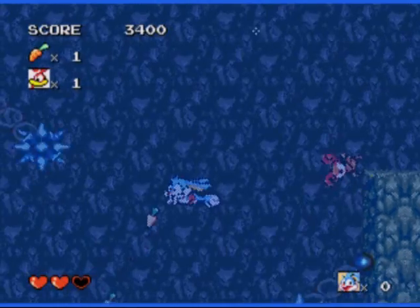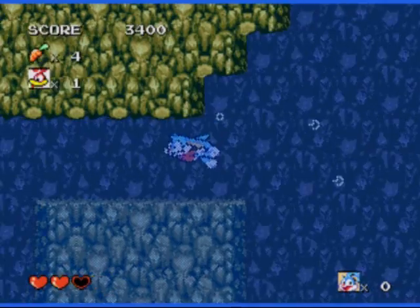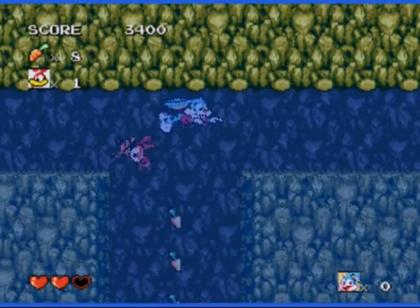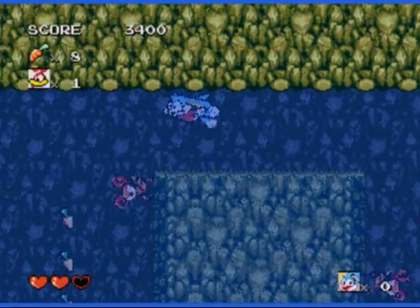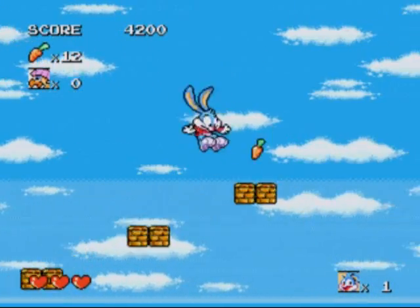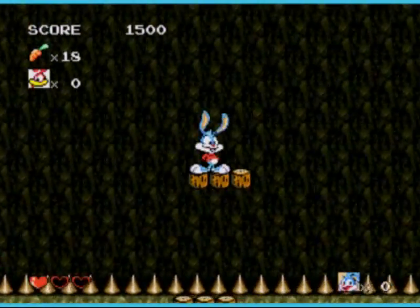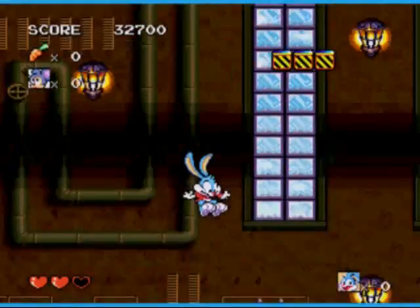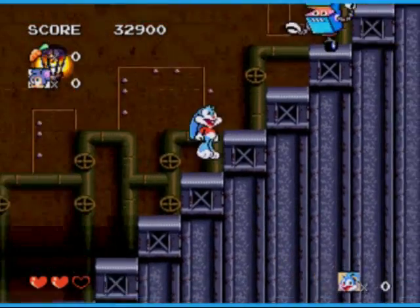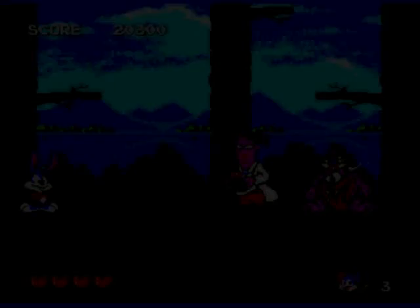There are underwater segments — the bane of platformers — but this one performs reasonably well. It doesn't get too frustrating, thanks to smart placement of the enemies and traps, and Buster's underwater controls are sometimes tighter than they are on land. Every stage will have natural hazards to try and stop you: platforms that fall out from under you, moving walls that can crush you, spikes that will one-hit kill you — the standard platforming fare. Regular enemies come in all shapes and sizes with varying tactics, and they all fit the Tiny Toons universe and get the right balance in terms of challenge.